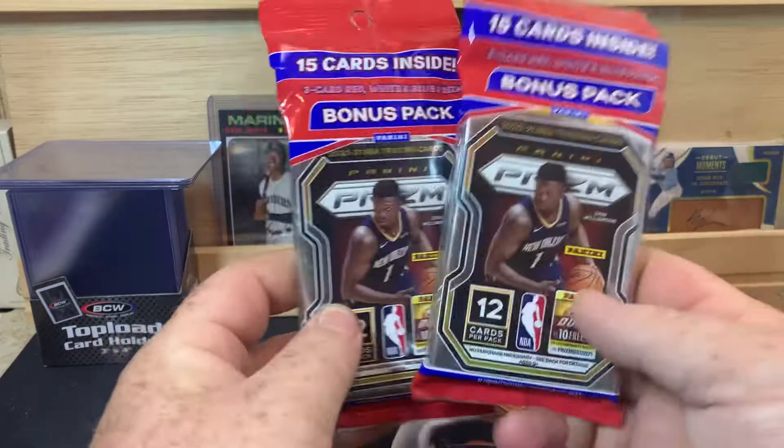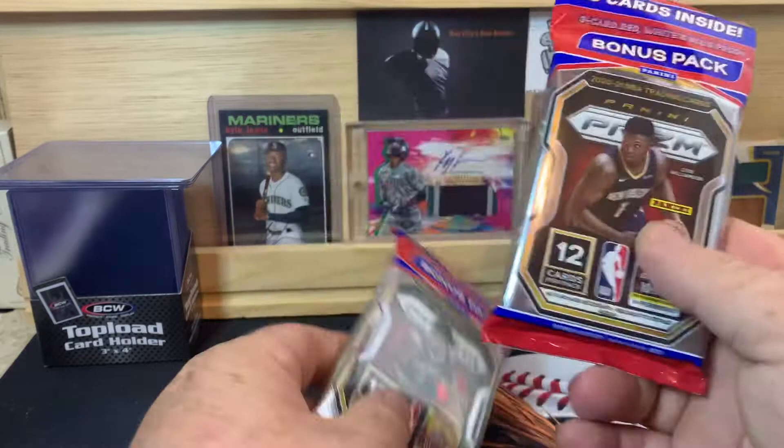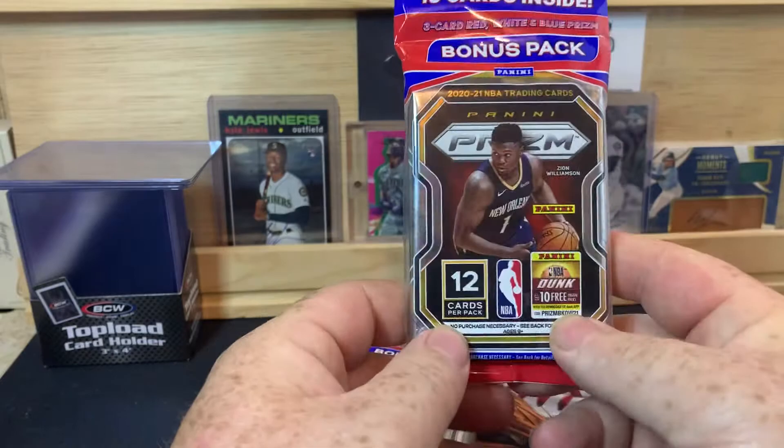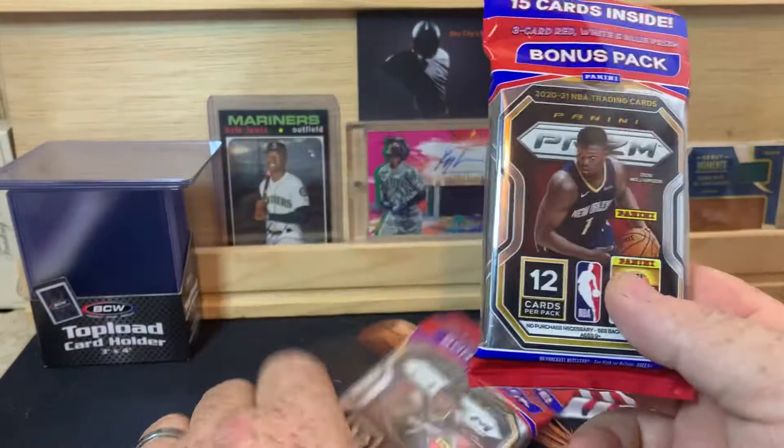What is up everybody, welcome back to the channel. PNW Card Collector here back with another quick rip for you today. We've got two Prism Solo Packs, 2021 of course. 15 cards per pack — there's a 12-card pack and then a 3-card red, white, and blue pack. The 12-card pack usually has a green and a silver in each pack, no guarantees that you're going to get a good rookie, but that's what we're looking for.